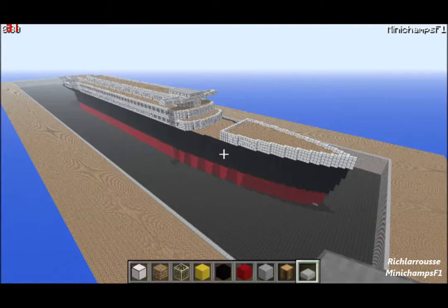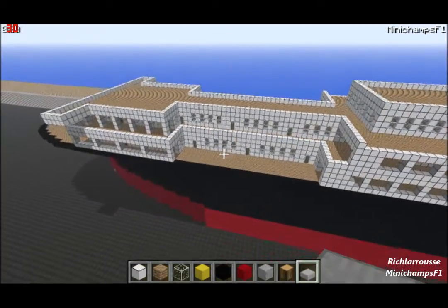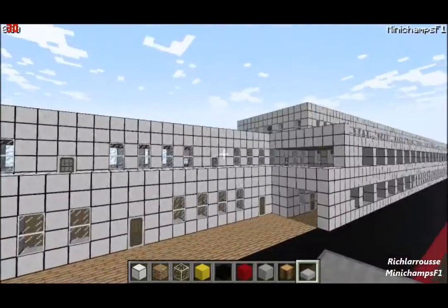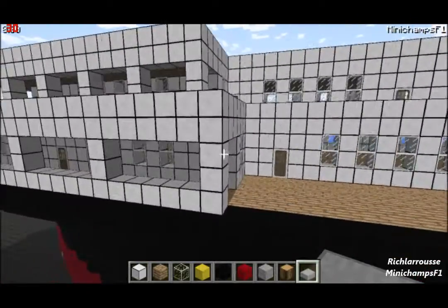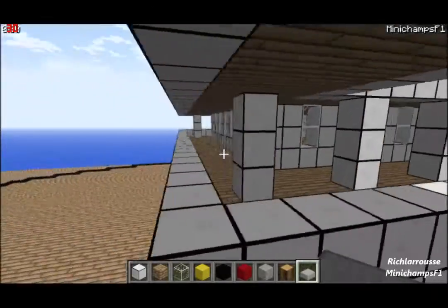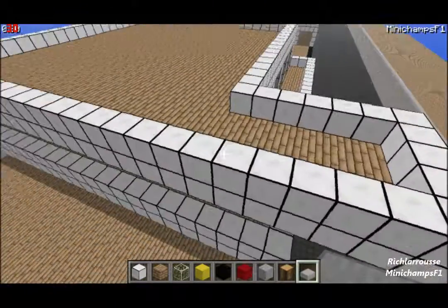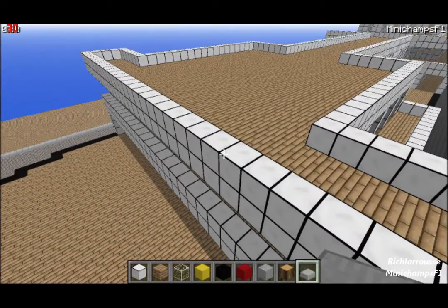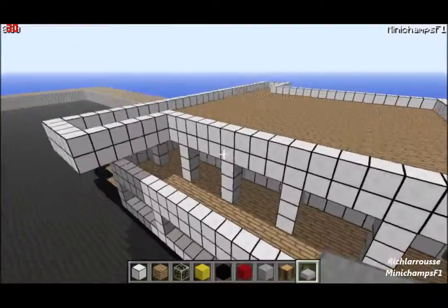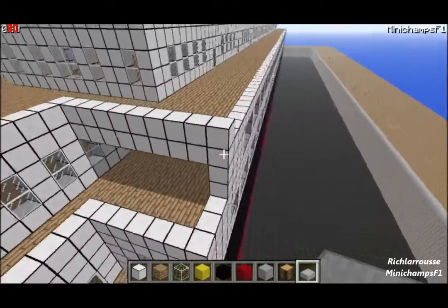First I'm going to show you what I've done between part 5 and part 6. In part 5 I showed you how to build the Stern Deck House. Since then I've added all the doors and windows along the sides, and also doors and windows inside the open promenade area and around the back. I've also added the white wall - a wall of blocks around the edge - which you could do with wood fencing, iron bars, or glass, but I just used white wall blocks around the edge up to the back end of the boat deck.